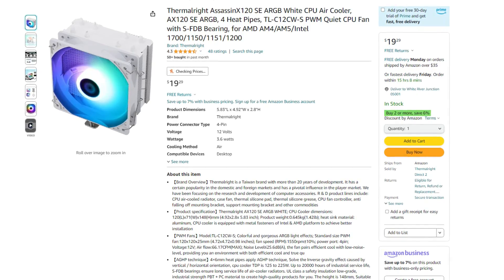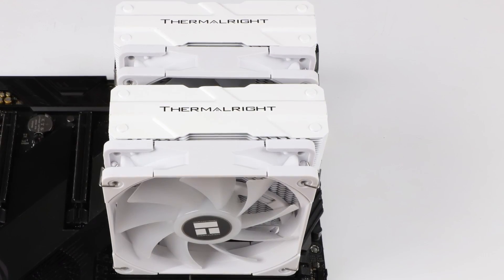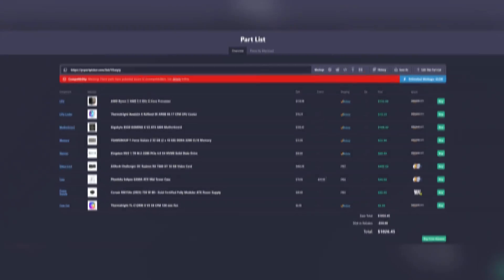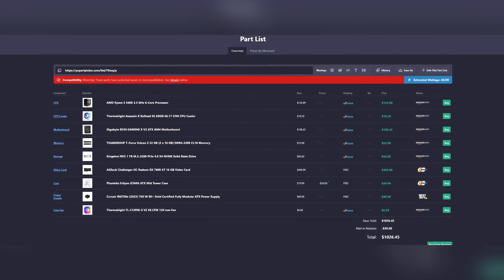This build also includes an aftermarket RGB CPU cooler for just $20. It's not strictly necessary — you can stick with the stock cooler to save $20 — but in my opinion it offers better aesthetics, lower noise levels, and lower CPU temperatures. For just $20, I think it's worth it. The total price for this system is around $1000.